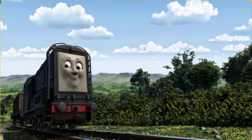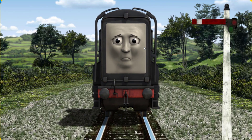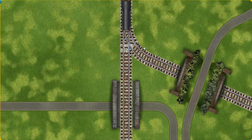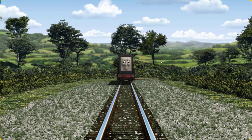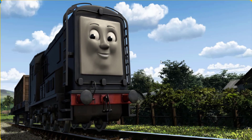Diesel set out for Farmer Trotter's farm. Suddenly, Diesel had to stop. Because of a broken signal, he needed to go a different way. Help Diesel find the track that goes under the tunnel. Let's go! Diesel arrived proudly at Farmer Trotter's farm. With your help, he was a really useful engine.